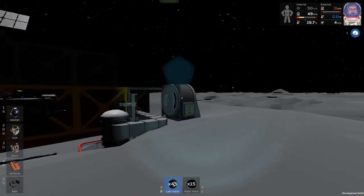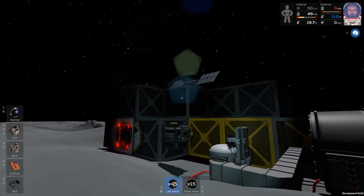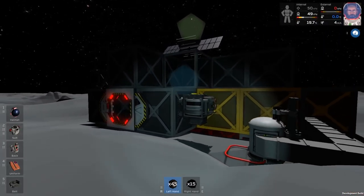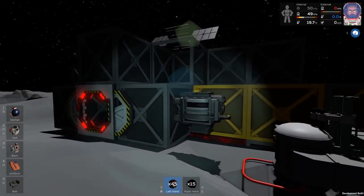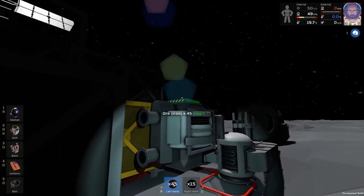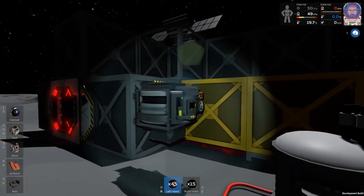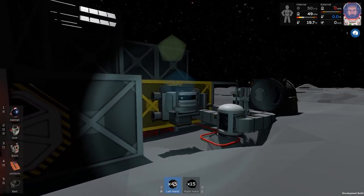I haven't bothered doing the logic computer or logic circuits to try and activate that yet. It just seemed like a whole thing — just build more solar panels for now. The trouble is I just don't have time to spend hours fiddling around with this between episodes, and I actually do need to do that for more complicated stuff like wiring up the furnace properly.